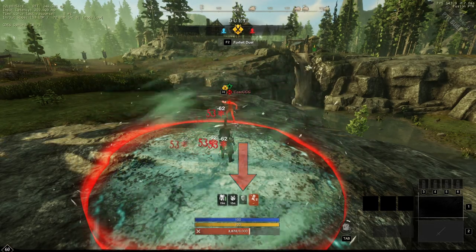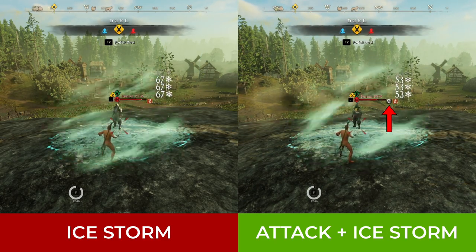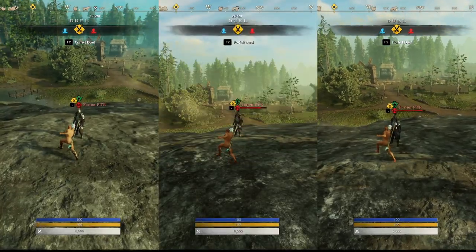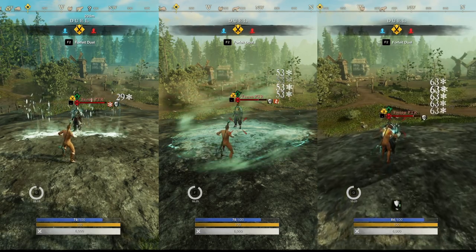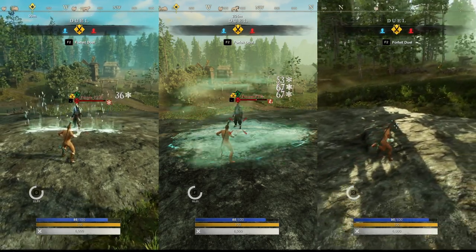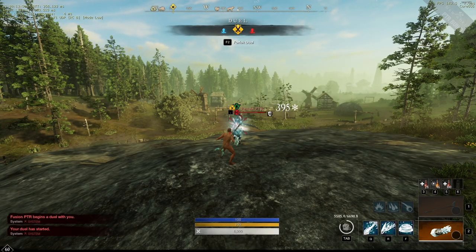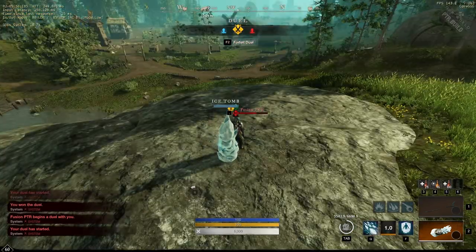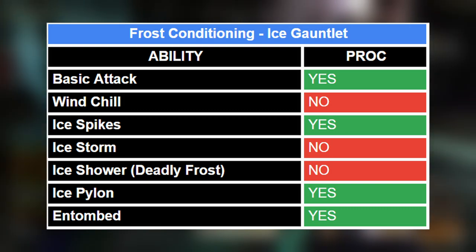However, if frost conditioning is already active on you, the damage will still be reduced from these abilities. For example, if somebody auto-attacks you and then Ice Storm gets thrown on you, you will still take less damage since the auto attack would have procced frost conditioning. Everything that does proc frost conditioning is the basic attack of the ice gauntlet, Ice Spikes, Ice Pylon, and Entombed. Here's a spreadsheet with a quick overview of everything that procs frost conditioning on the ice gauntlet.